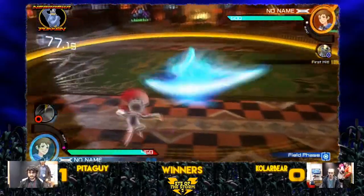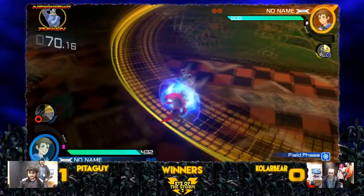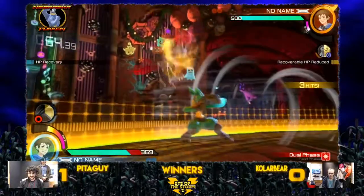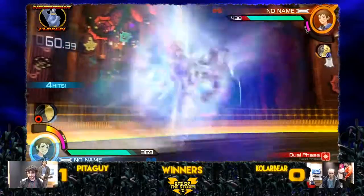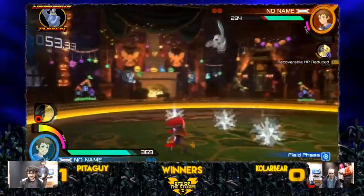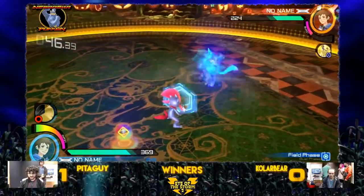Tries to dash early again, gets caught by the Aura Sphere there. Doesn't get hit by the sideway though. The aerial sideway is still going to catch him in the air. We got Oki, movement, shields — there's a homing attack. There's a homing coming out from PetaGuy that's going to take us to dual phase. Charge 6X is going to catch, but no wall splat. Misses the meaty timing on 5Y and gets 5Y in return — very unfortunate for ColorBearer. And then there's a dual phase conversion off of grab, taking us back to field phase.